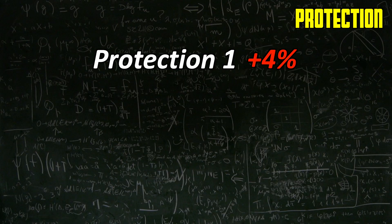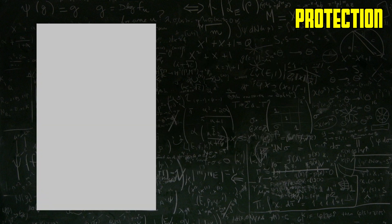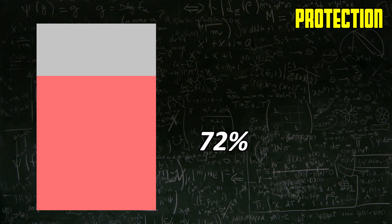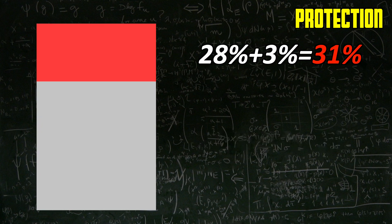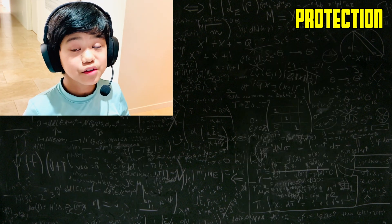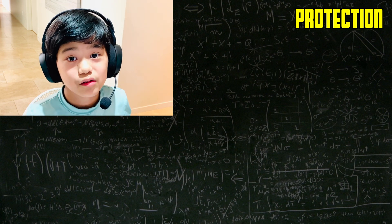Protection adds 4% of the damage taken to damage reduction for each level. For example, full leather armor gives you 28% damage reduction, meaning you're still taking 72% of damage. With Protection 1 on just the helmet, 4% of 72% is around 3%, so the damage reduction becomes 28% plus 3%, or 31%. That's how Protection works. Now let's start calculating.